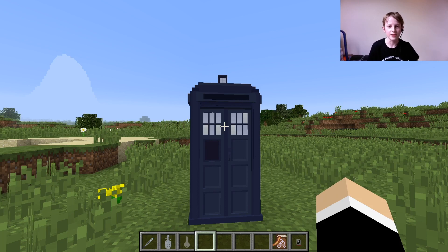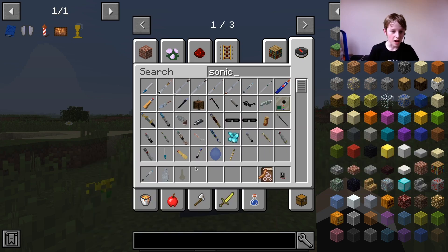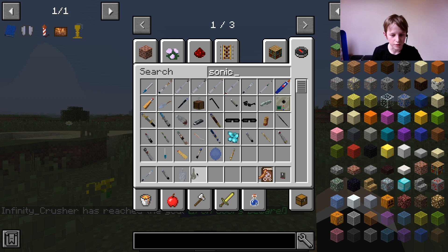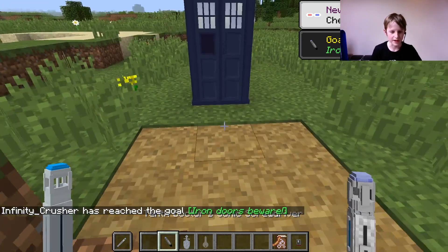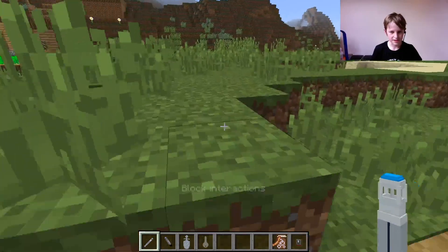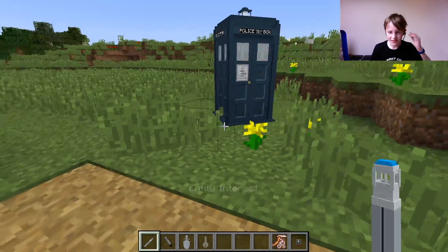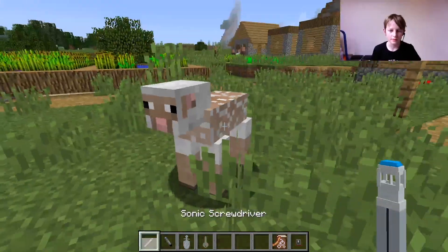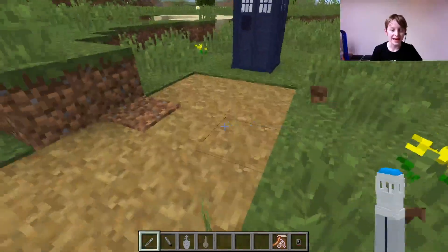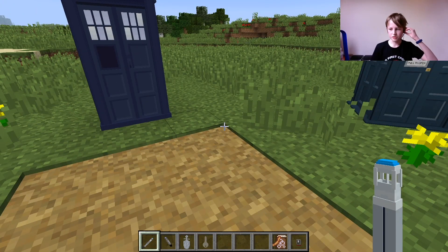I'm going to give my thoughts about each mod and at the end give my verdict on which one is overall better. In the New TARDIS Mod, just like in the Dalek Mod, you get sonic screwdrivers, but I do think the models are a bit off. It has different modes: block interactions, which interacts with blocks; entity interact, which interacts with entities, for example shearing a sheep; and signal TARDIS, which I don't know what that does.